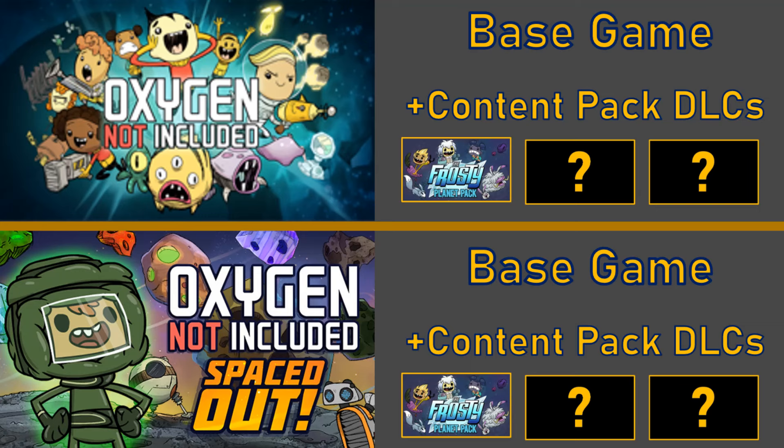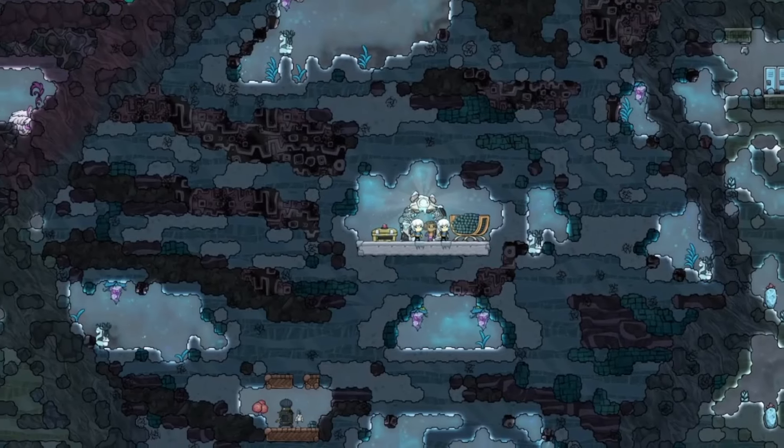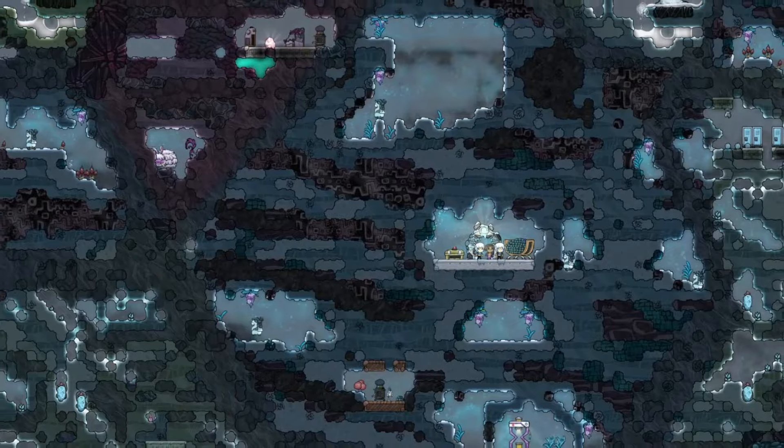Now to start, it's important to point out that the Frosty Planet Pack, and likely any DLCs that follow, is different to the Spaced Out DLC which was the first to be released. The Spaced Out DLC is really like a slightly different version of the game, because it adds and reworks key mechanics — a save file made in either the base game or the Spaced Out DLC cannot be loaded in the other. But the Frosty Planet Pack is smaller than Spaced Out, and can be enabled or disabled on either of these two main versions. So with that understood, let's take a look at what's included in this pack.